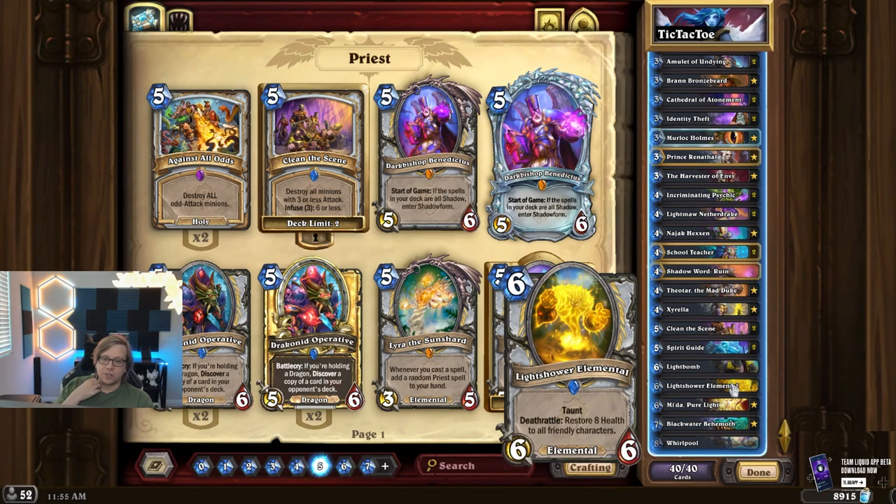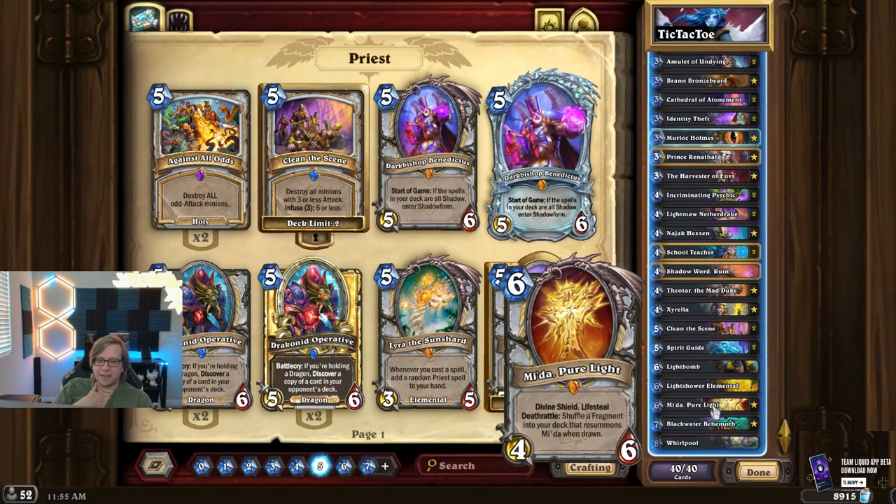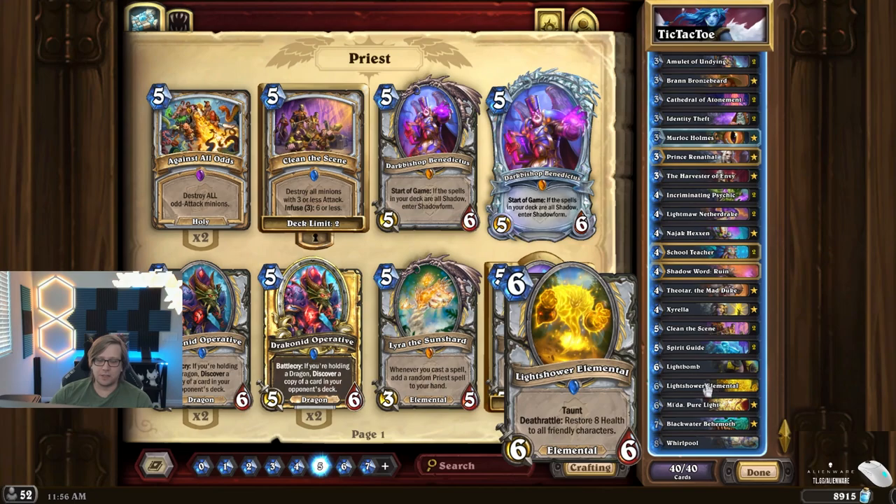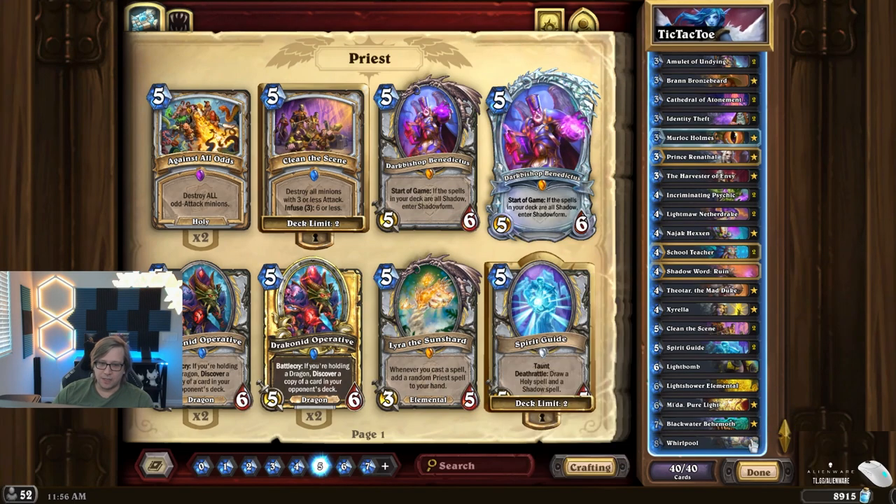In this version you'll see I actually ended up cutting the Dragonite Operatives for Spirit Guides to draw more cards and also just to have a taunt. The basic idea is we're playing taunts at four and five mana, we start with 40 health, taunt taunt taunt, we get cards, and then we have strong board clears with Clean the Scene. I've been going in and out with Light Pump. Also more healing — six mana heals, Light Shower gives a taunt and a heal. If you don't have Mida, a good replacement would be a second Light Shower.